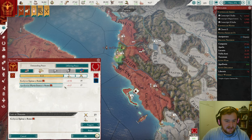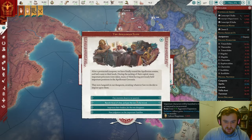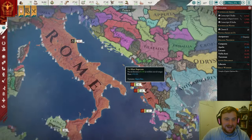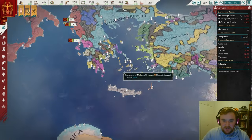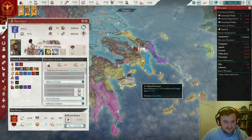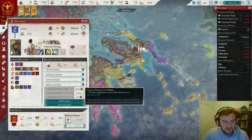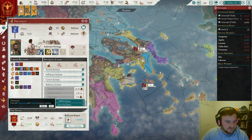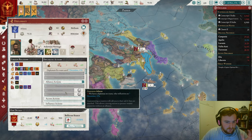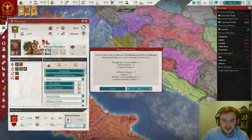Once we have money, we're going to build a Grand Theatre across here and across our nation in our cities to start converting the population to Roman. Nice and easy, let's come out of this war — it's only one aggressive expansion. So by banishing these guys we're basically taking none. We're going to let this tick down a little bit so that we can do some of our missions. We're actually going to offer Athens an alliance, basically just to get better relations — we need them to have 15 or higher relations.